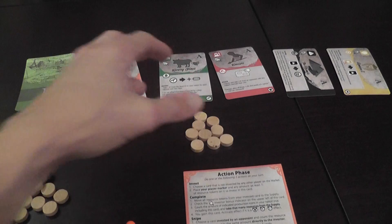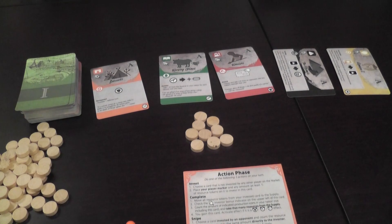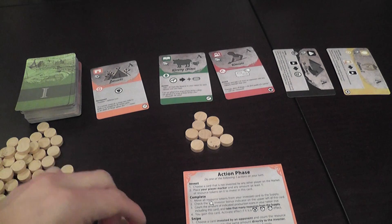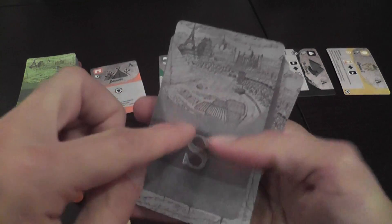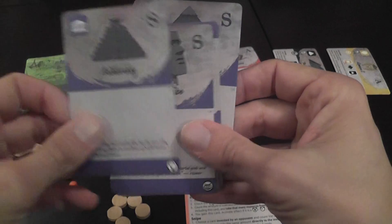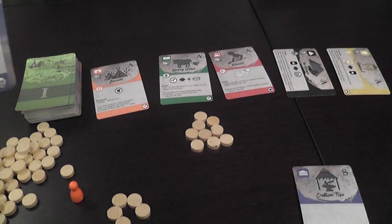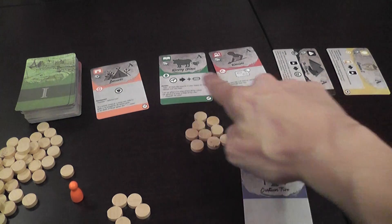The supply is a very important technical term, because there are effects that target the reserve and other effects that target the supply. Players will also have some resources in their personal pool — their personal bank. Players all start with one of these starter cards, representing the very foundation of their civilization, and during the game players will acquire cards from the market area.